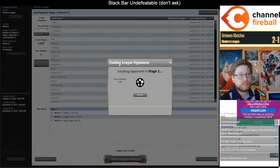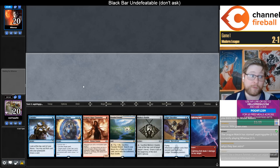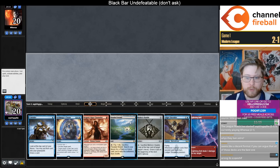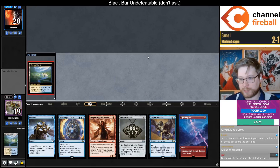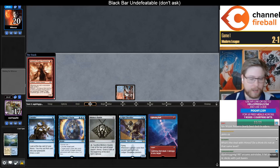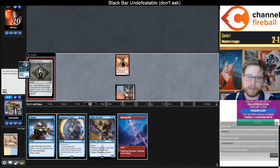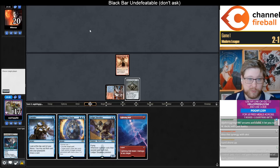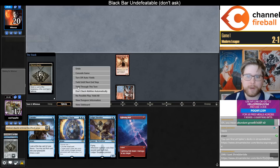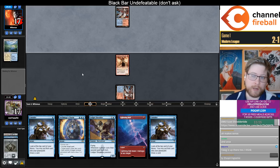What format did they ban Astrolabe? It was in the four or five color Omnath value piles, where it made their mana perfect — and not only made you resistant to Blood Moon, but it let you play Blood Moon in your four and five color decks, which was disgusting. The card is also absurdly good with Yorion, like Abundant Growth — gives you inevitability and card advantage with Yorion in the late game. It also lets Ice Fang have Death Touch on turn two. Abundant Growth does a lot of the same things but Astrolabe is definitely better.